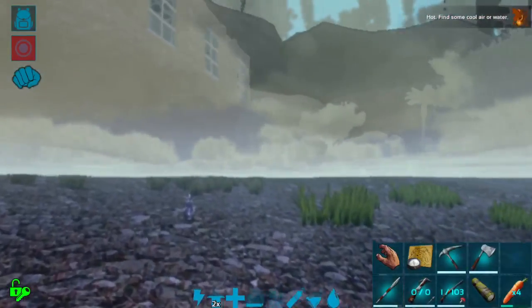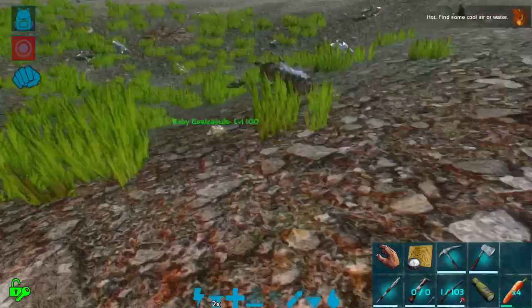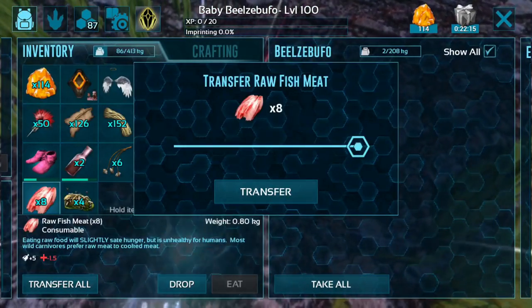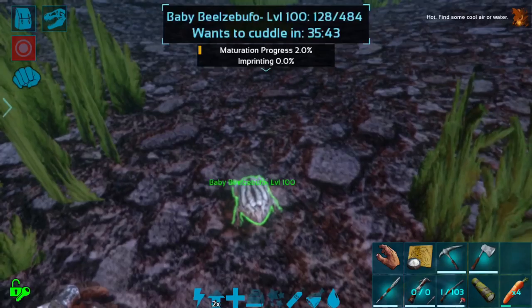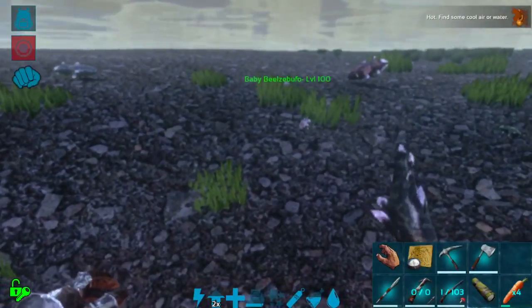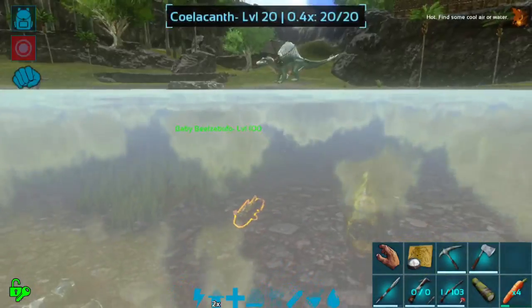This frog is going to be super useful. I'm going to imprint this guy up so that it has a little bit of boosted stats. And actually, I believe our female is the high level one, so we could even breed it again and get a very, very good frog if I were so inclined. But as is, I am going to be pretty darn happy with this little guy here. I do wish he would swim over here and hang out with me. There we go, he is swimming now. I'm going to see if I can get him to swim up into the shallow water. Maybe they can't come out of the water — that might be part of it. I'm going to see how close I can get him to shore here.